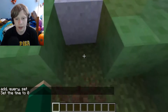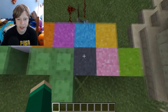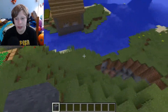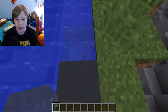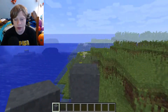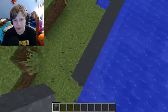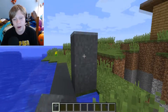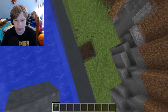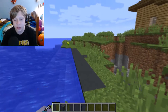Now the concrete powder blocks look and sound and do stuff just like sand. Essentially, if you get it wet or put it in water, it will turn into concrete. Also, it falls down like sand — it just makes people want dyeable sand. When the concrete powder is put into water, you can mine it and get concrete.